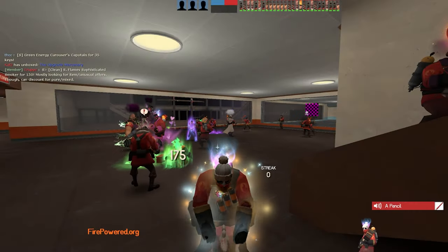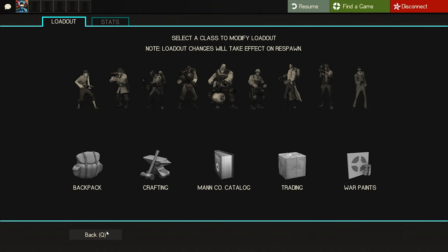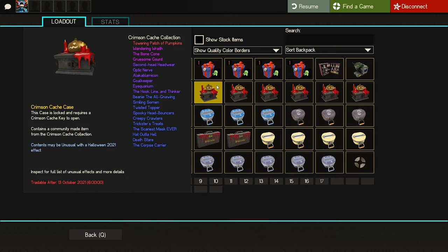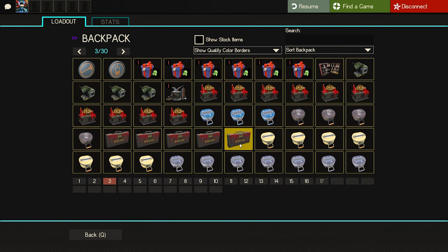What is up guys, I'm here on Firepower, one of the best training servers, and I'm going to go ahead and open up some of the new Halloween crates. I've got 10 of the new Crimson Cash crates and five of the new Scream Fortress war paint crates, so we're going to go ahead and open up 10 of these new ones and five of these war paint ones.